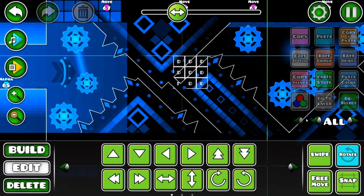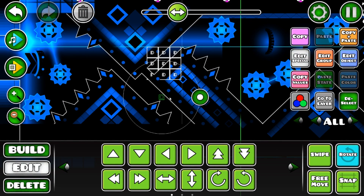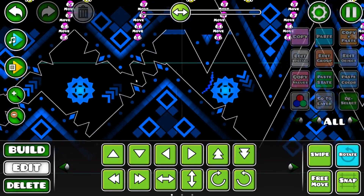Next up we have this buff which forces you to click on a black orb over here, which teleports you up. The transition was a bit buggy so I had to set up the things.